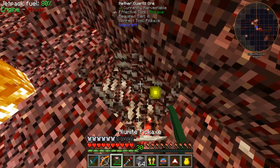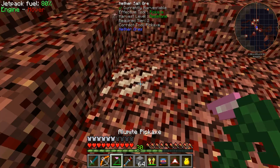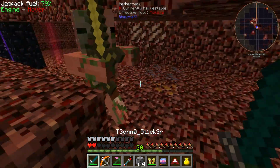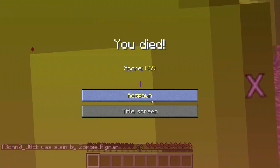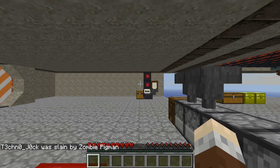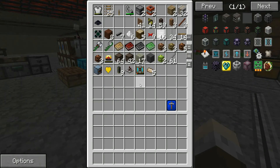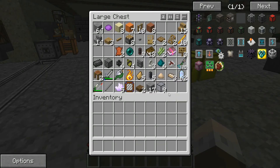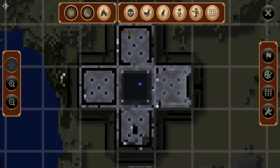I don't want to accidentally mine out an ore vein and anger the locals. They clearly didn't like that - that's going to be inconvenient. I need to get some stuff to be able to get back down there. Steel broadsword - yep, I'll take that.